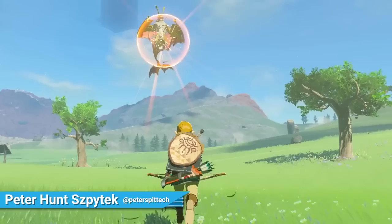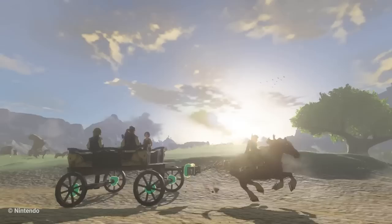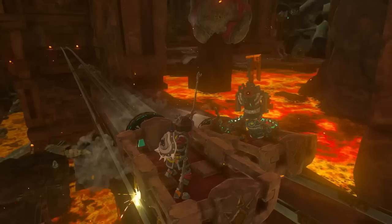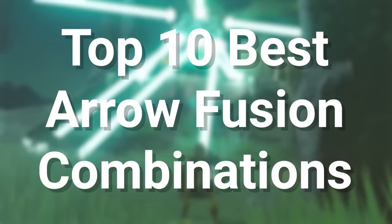The Legend of Zelda Tears of the Kingdom introduces some incredible new abilities that transform Hyrule into a true sandbox. The Fuse ability in particular is one of the most fun new abilities to play around with, since it allows Link to fuse any item he can pick up to his weapons. Melee weapons can be fused with rocks, shields with mushrooms, and arrows with raw meat. Here are the top 10 best arrow fusion combinations in Tears of the Kingdom.